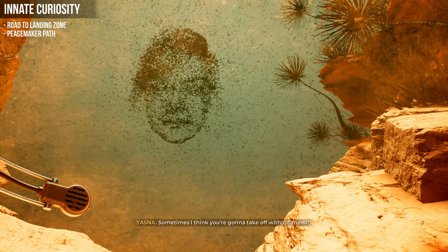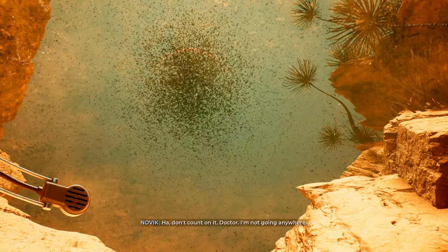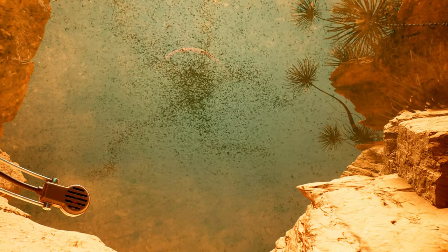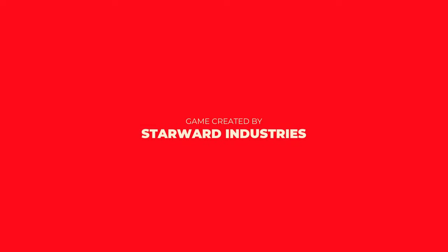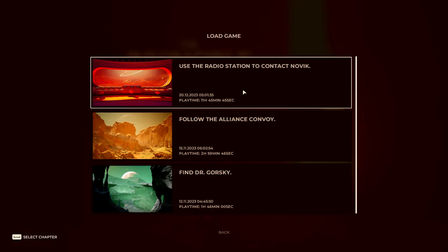They've recognised us. Now fast-forward and reload the game back to the bridge — same position as before. Now it's time to use the syringe.